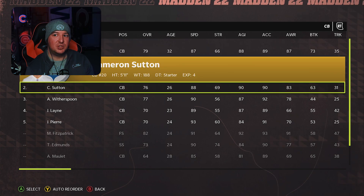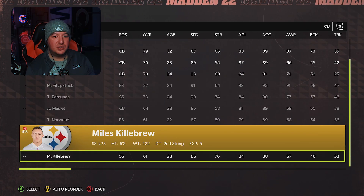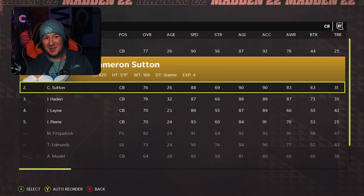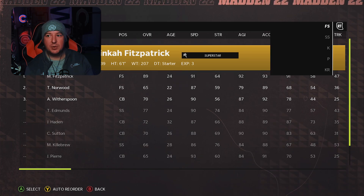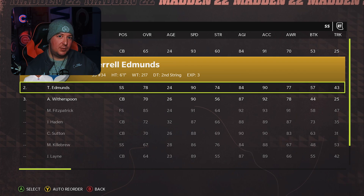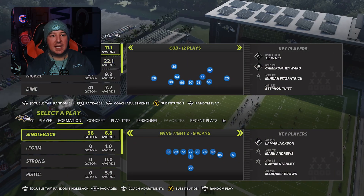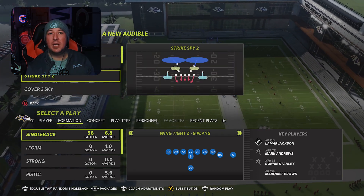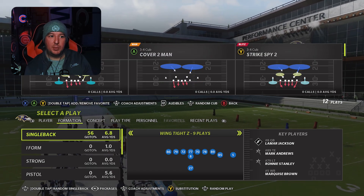Now going back to our secondary, I'm going to run more of a cover two shell in this formation. I'd stress using as much height as you can on the outside — with the Steelers having Kilo Witherspoon at six foot two, I'll sub him at corner. I'll put Myles Killebrew at number two so he's playing on the outside. Up top at safety, you want your traditional safety mold — starting free safety number one stays, and I'll sub back in Terrell Edmonds as strong safety two. Now we're going to set an audible — I think Strike Two Spy is a really good example of an easy play to set up, so I'm going to set that as an audible.